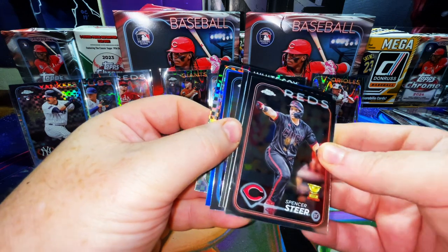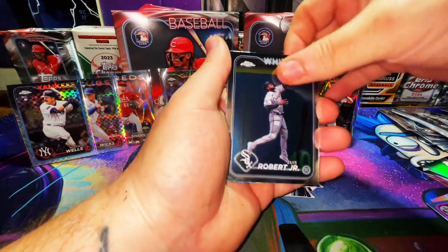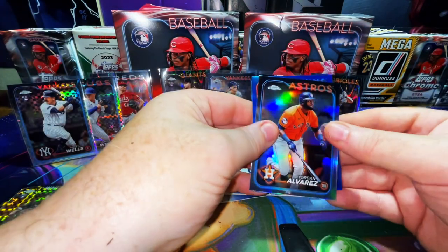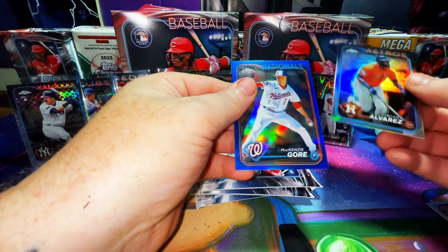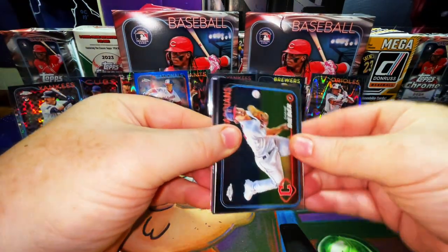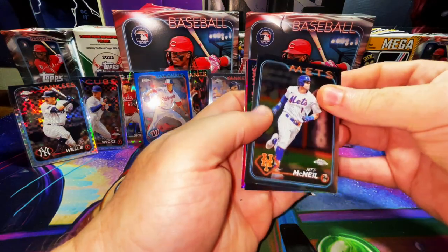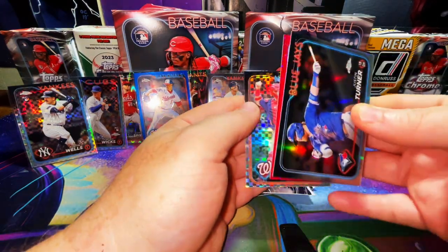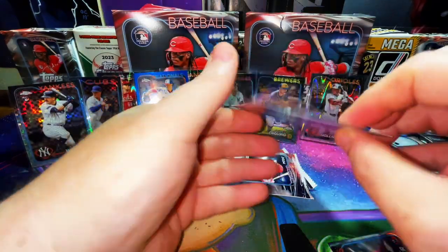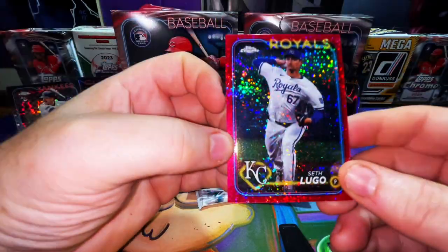Some color right there — looks like a blue — hopefully it's an auto. Image variation: Spencer Steer, Louis Roberts, Lou Bob Sanga. There's Yordan, here's the x-fractor, Zach Remillard. A Nationals card numbered to 150 — Mackenzie Gore blue, number to 150, so okay. We have another color here, so this should be numbered as well — Shane Bieber, Ben Attendie. Seth Lugo numbered to 350 — that's like a pink speckle.